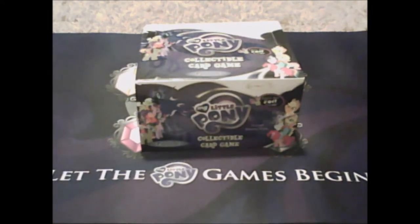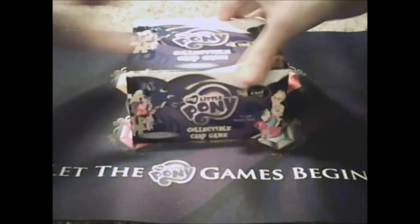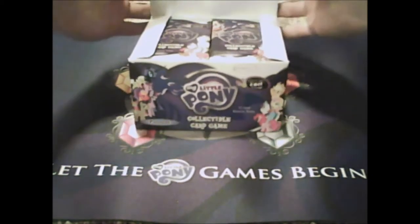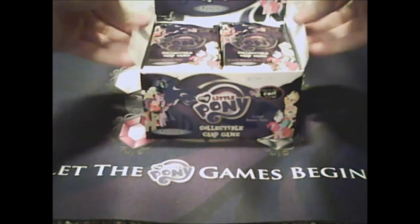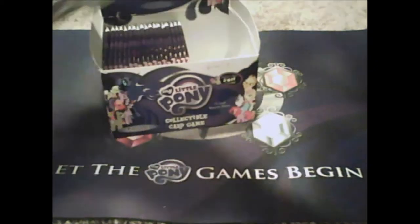I've got my mat set up and my cards ready. Let's just open this thing. I'm having a little trouble getting it open — come on, slide down — there it goes. Wow, look at that! No box toppers, I didn't expect there to be one.